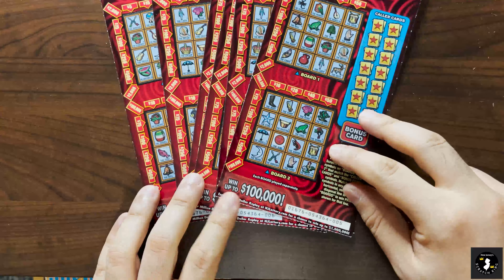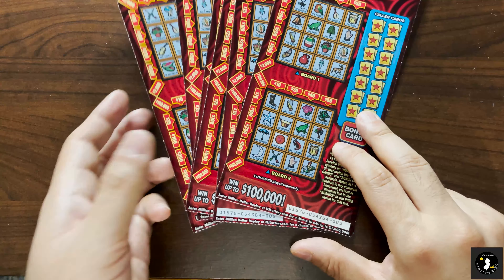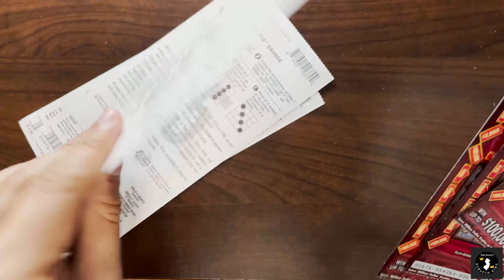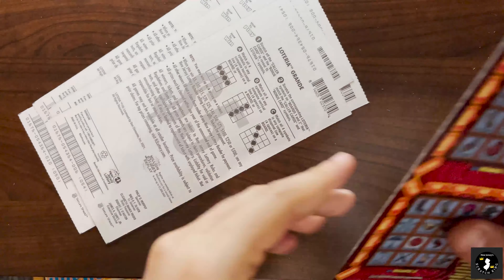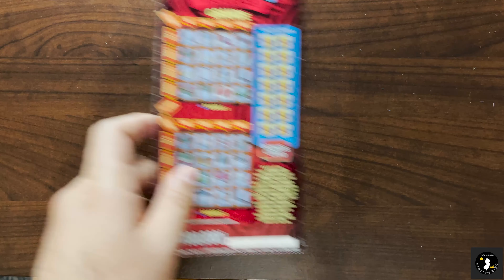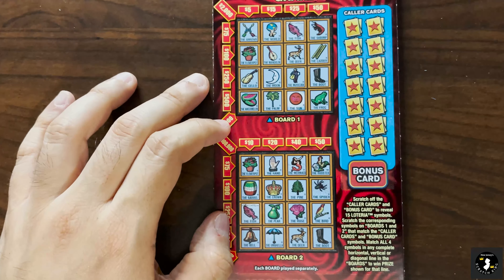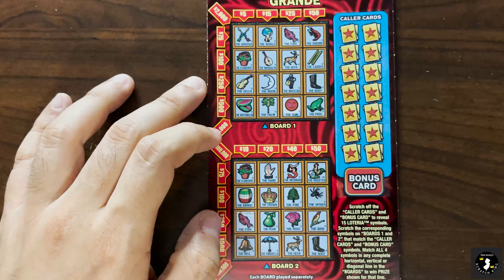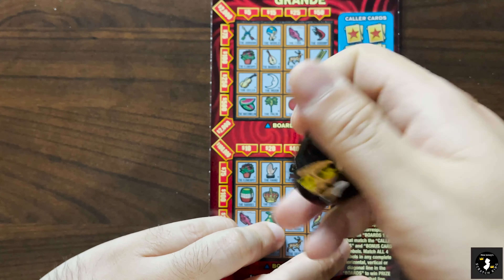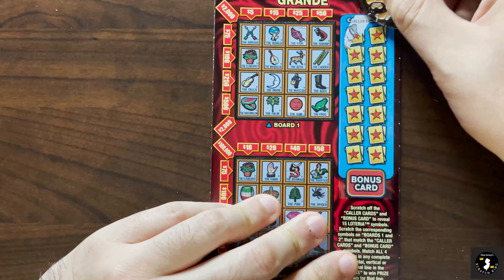Today we got tickets five through ten, and I'm counting backwards — so technically it's ten, nine, eight, seven, six, five. Next week will be zero to four. Good luck to me! I think everybody knows how to play Loteria, but it's essentially a picture bingo game and we're just matching symbols. I'm going to use Scratching Away's OG coin here. Hopefully he'll give me some good luck and some wins.